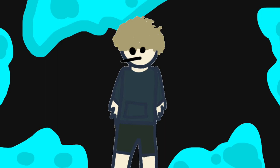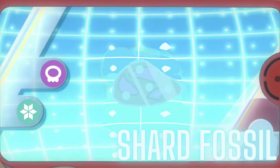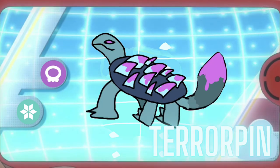Next up is Turtux, an Ice/Poison type — a brand new type combo. Turtux can be revived from the Shard fossil. It has a very hard shell with poison-covered ice shards coming out of it. Turtux is an ancestor to Turtwig, Turtonator, and many more. The name comes from 'toxic' and 'turtle.' When it evolves into Terrapin, the shell becomes even harder than Cloyster's — and Turtux is also an ancestor to Cloyster. Terrapin's name comes from 'terror' and 'tortoise.'